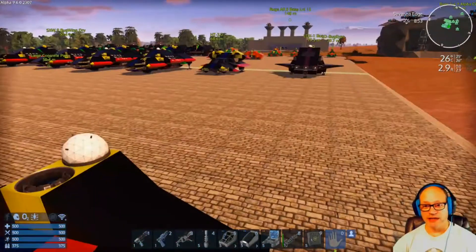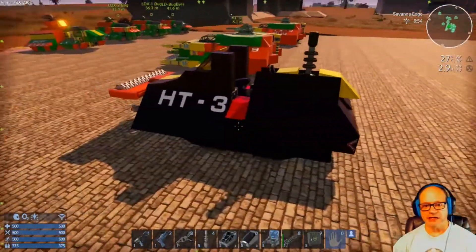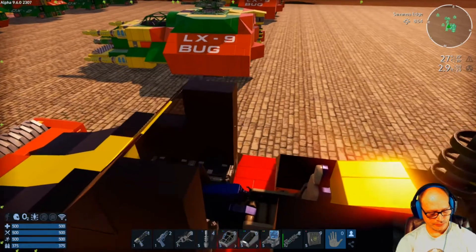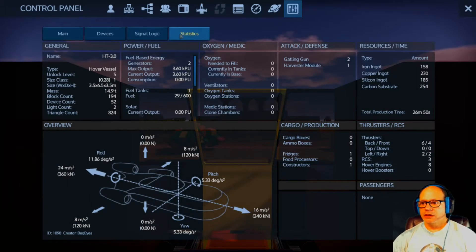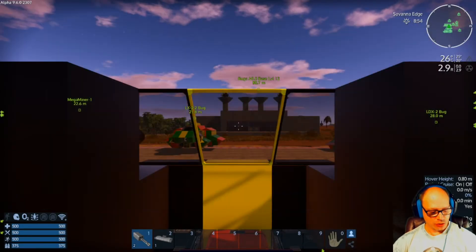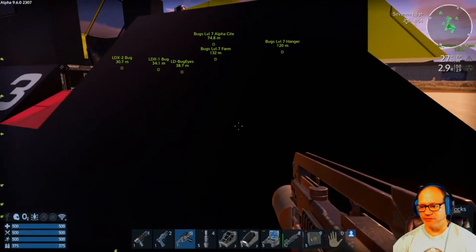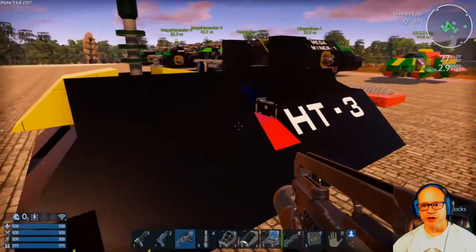I also made a hover vessel to bring in early — the HT3 hovercraft. This is very inexpensive with an open cockpit. It's very inexpensive; carbon substrate is most of it. It is unlock level 5. It has a harvesting container at 2172 and a regular container so it can hold quite a bit of stuff. It will move fully loaded. Most of the outside is steel blocks. It can hold quite a bit for a hover vessel.